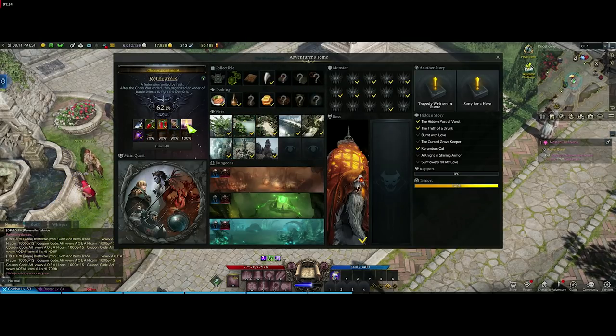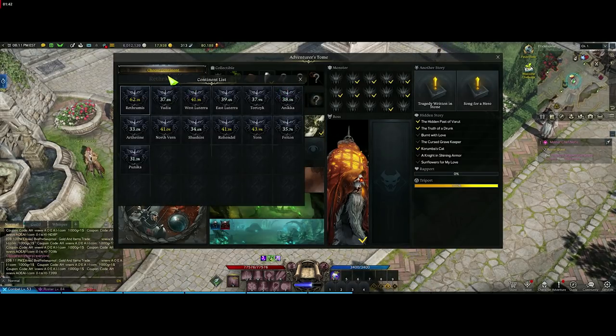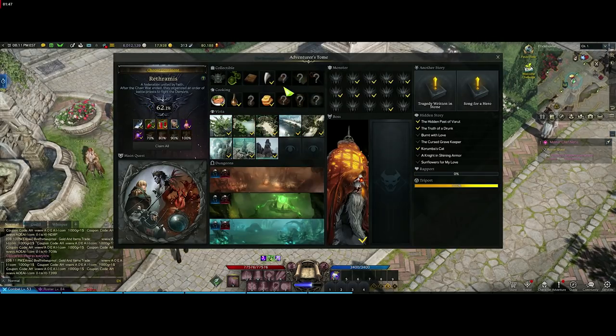I originally came here for the charisma potion, but since I started making this character today I thought I might as well start finishing it up and work on my Adventure Tome, because mine is quite lacking as well. So that's where we are today. The percent bar over there tracks your progress, and completing each category gives you percent toward unlocking 100%. You do need to complete everything to actually reach 100%.